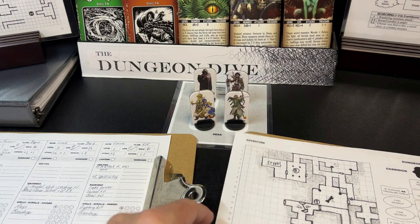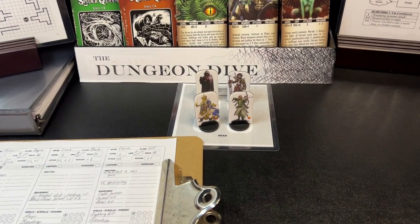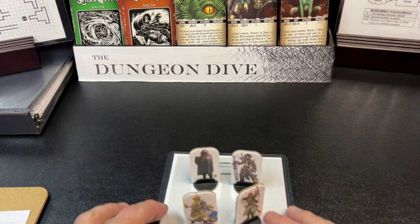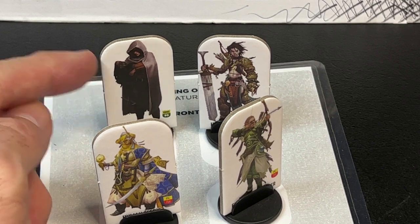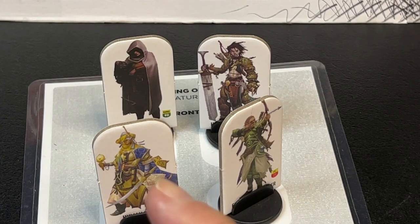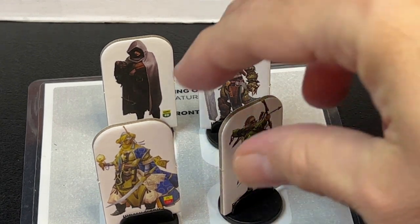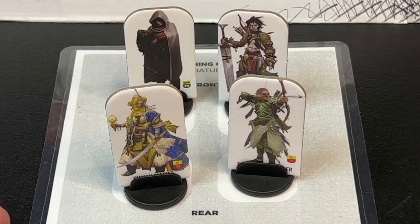That adventure was actually from one of the card packs, and that is what we are going to be looking at today. Here also are the pawns I'm using for my adventurers — Mesmer the rogue, Scrack the barbarian, Abaka the cleric, and Cara the elf. These are from the Pathfinder Pawns, and I'm going to be featuring these a lot more on the channel pretty soon.